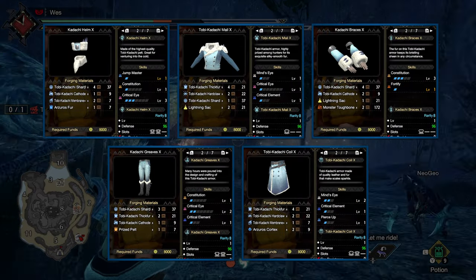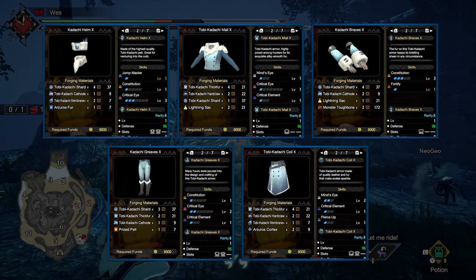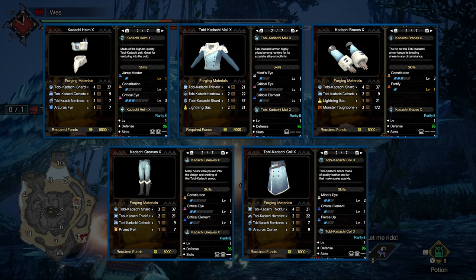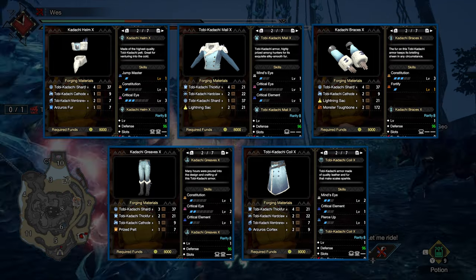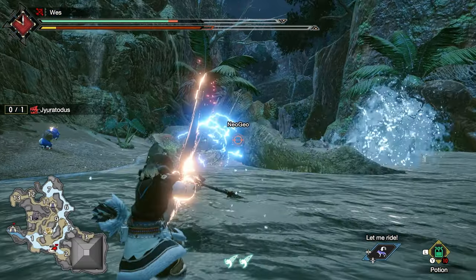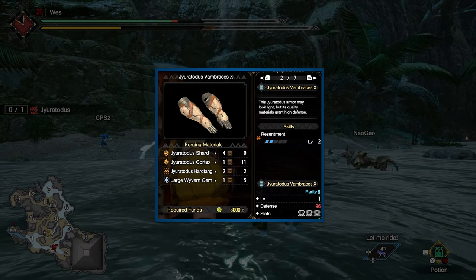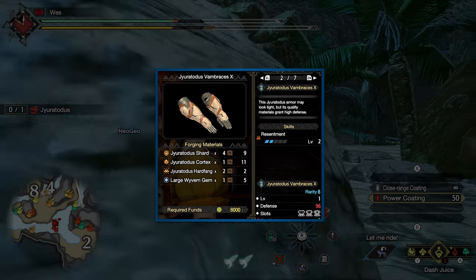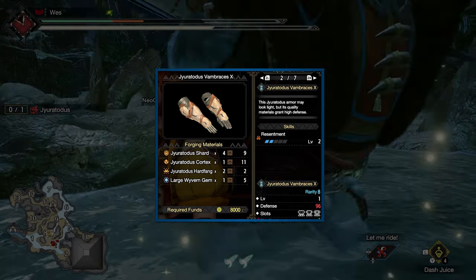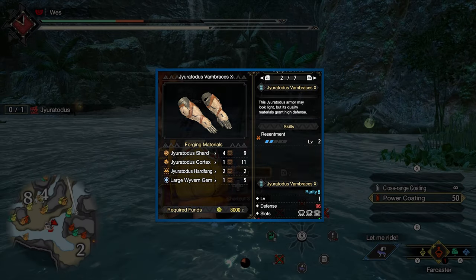Afterwards, you'll absolutely want to start with 'Rumble in the Jungle' to hunt Tobi-Kadachi. You can use Tobi-Kadachi materials to upgrade your Flying Kadachi Striker from high rank into a Flying Kadachi Striker Plus — a strong offering I'd recommend over Khezu's Spread Bow since Rapid is just easier to use in general. Tobi-Kadachi also has some strong armor: the main pieces are the Kadachi Helm X, Kadachi Braces X, and Kadachi Greaves X, which provide Critical Eye and Constitution. The Greaves are by far the best pickup. The only other monster with an armor consideration is Jyuratodus — hunt it in 'A Messed Up Situation.' The Jyuratodus Vambraces X are worthwhile for a level 3 socket to gem in Force Shot, plus level 2 and level 1 sockets.